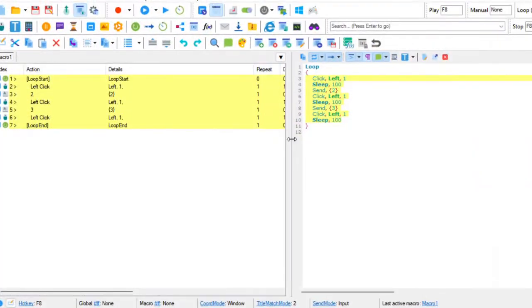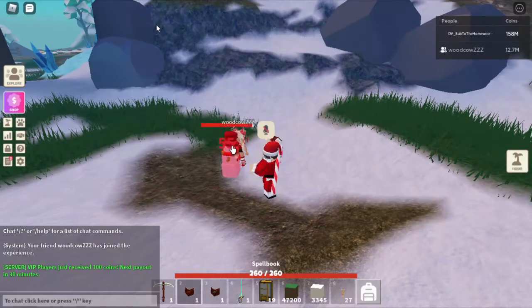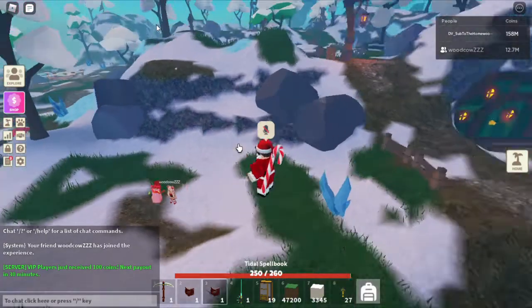This is what my macro looks like. I use Pulover's Macro Creator. How I set this up: click on that, add in a left click, and just leave it the exact same. You can set the milliseconds to 100 — that's what I did. Then I did the exact same again. If I click play on this, it should automatically kill them.